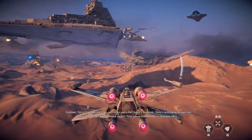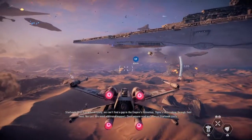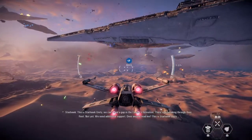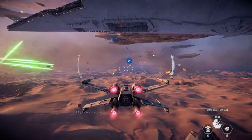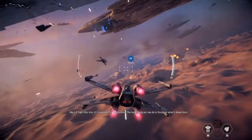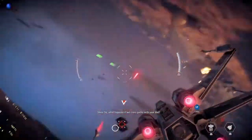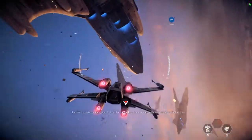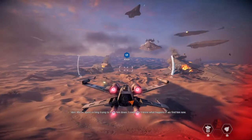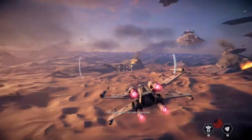This is Starhawk Unity — we can't find a gap in the Empire's formation. There's no breaking through their fleets. Not yet. We need additional support. Does anyone read me? Sounds busy up there. A fight this size — it's everyone for themselves. The best thing we can do is focus on what's down here. What happens if we cross paths with your dad? We've spent so long trying to track him down. I really don't know what happens if we find him now. We should focus — he's not the mission.